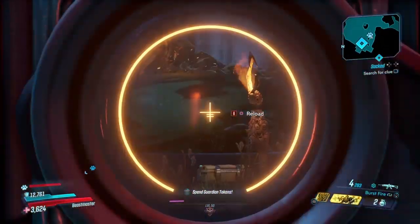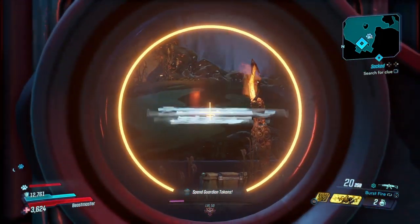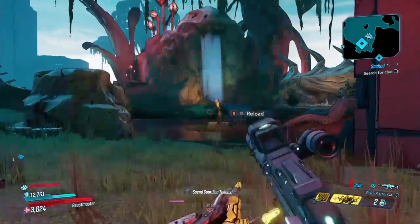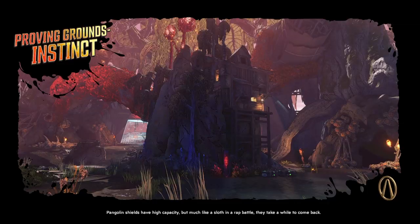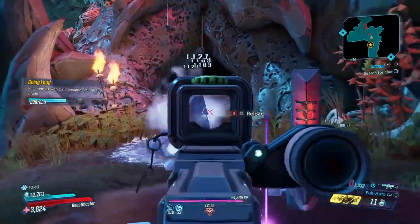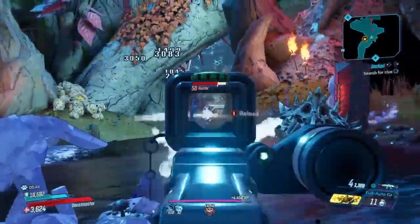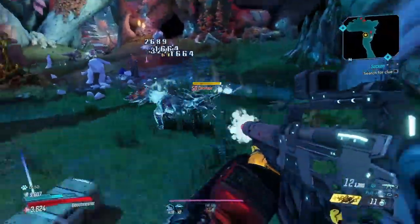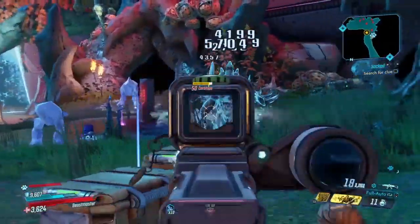And you're absolutely going to be freezing people because of the Cryo element. It comes in different versions as well. I kind of lucked out getting the Cryo version and the anointed version with that extra affix at 125%. So we're going to head into the Proving Ground of the Industry, and you're going to see how well this weapon performs in the end game. Oh my god, this gun melts. I hope they don't nerf this.